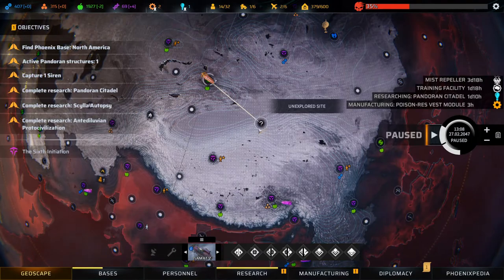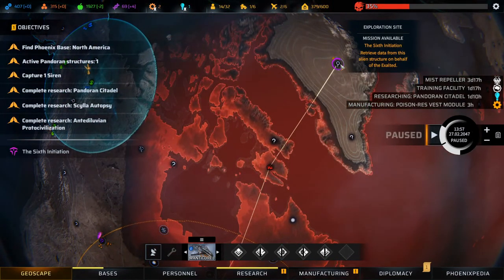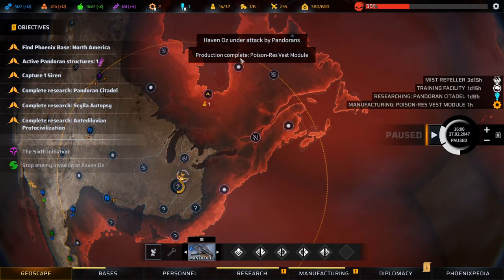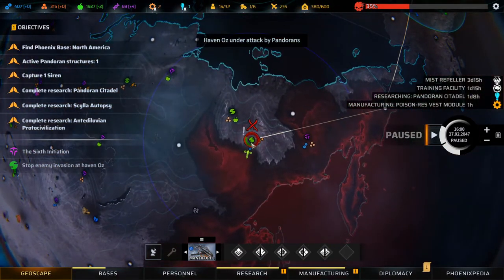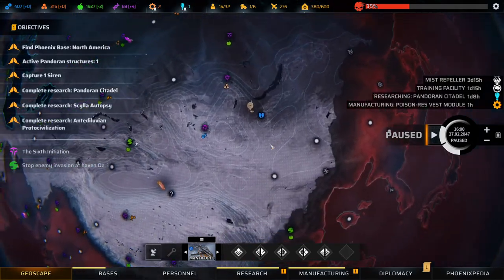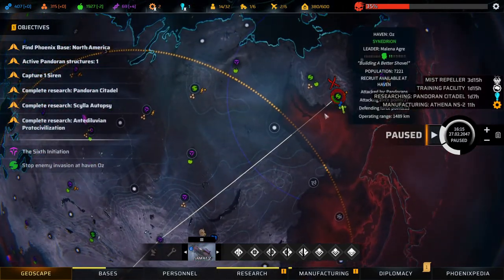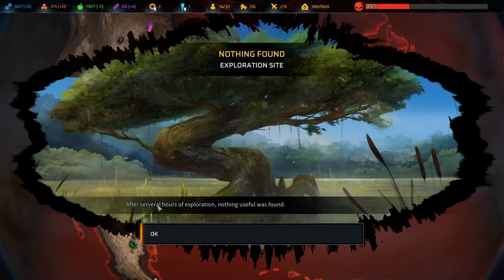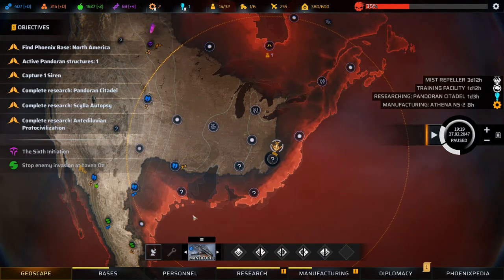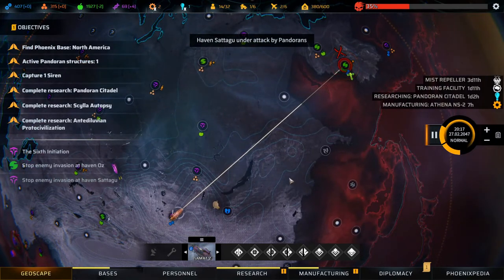I think we need to level up a little bit before we tackle this mission. We'll do a bit of exploring. An Atleadrian haven is under attack - I suppose we can try and make it. Who is more likely to make it on time? I guess it's actually the Tiamat's team. The exploration site turned up nothing after several hours - terrific. The Disciples of Anu haven is under attack as well.